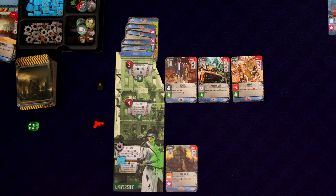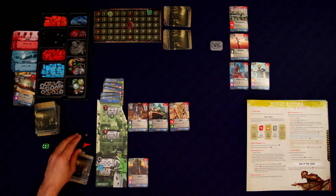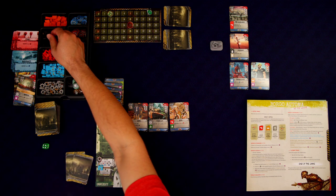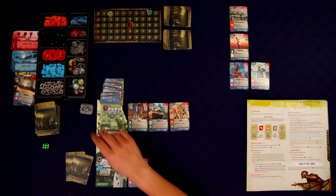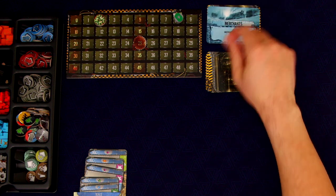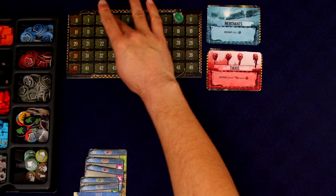We can also build this hold for one gray — if we can make this happen we'll be able to gain four victory points, which seems really good. We're not going to be able to do it this round, but maybe next. We're wasting a little — a gun and a worker unused. We become first player, clear everything off, and move on to the third round.